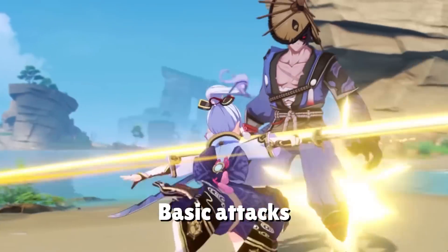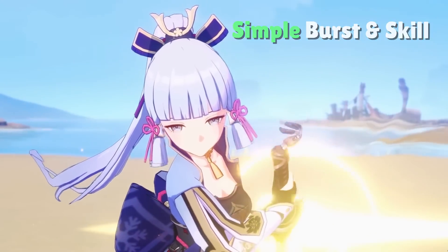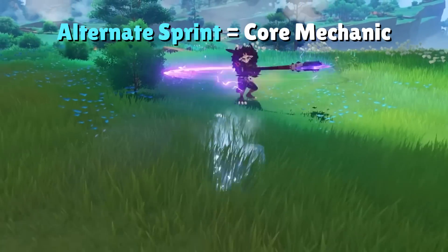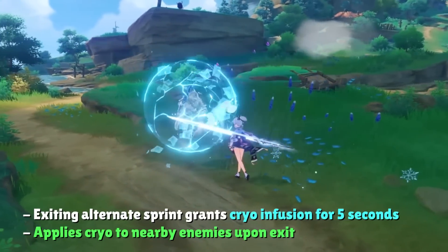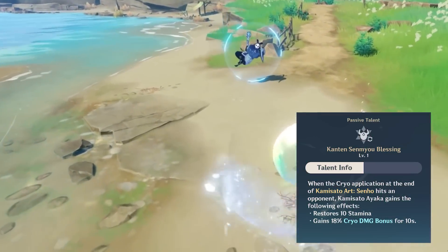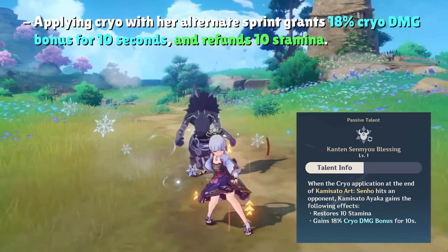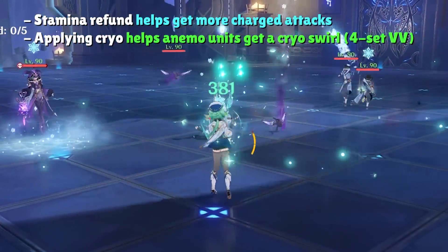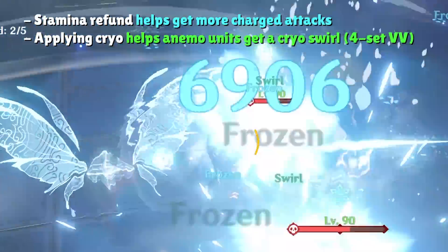Ayaka's basic attacks are actually the most complicated part of her kit when considering optimization, due to how simple her elemental skill and burst are. You should at least briefly learn about the alternate sprint, which is a core part of her kit. Ayaka's alternate sprint, Kamisato Art Senho, grants cryo infusion on her attacks for 5 seconds and applies cryo onto nearby enemies when she reappears. Her ascension 4 talent refunds 10 stamina and gives Ayaka 18% cryo damage bonus for 10 seconds on a successful cryo application, contributing to her S-tier DPS ranking.